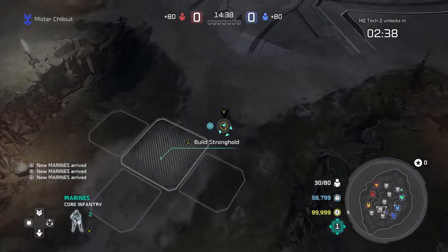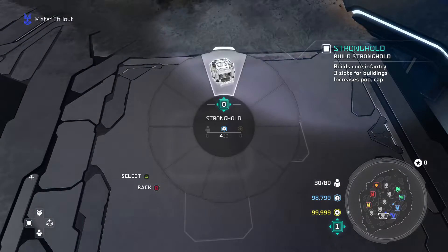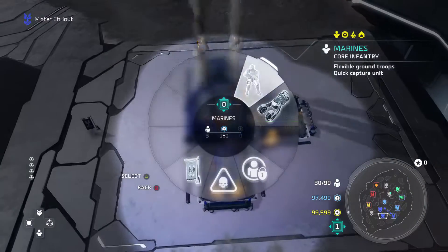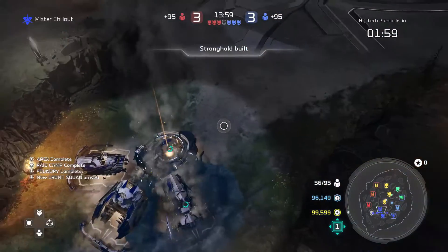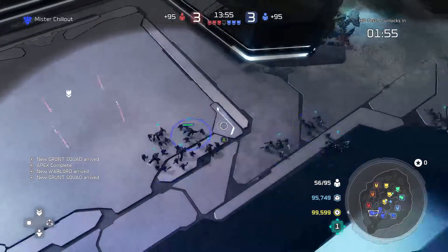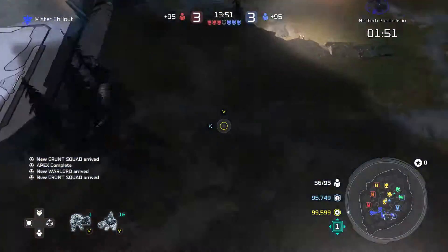The first lot of infantry you start the game with I send straight to the nearest Stronghold to my base to pick up another spawn point. As soon as my first team reaches the second base I build it, and as soon as it's built I spam the build button and change the rally point to where my third base will be. By now my next wave of infantry which I built at the beginning of the game should be there and I should be able to build another base.